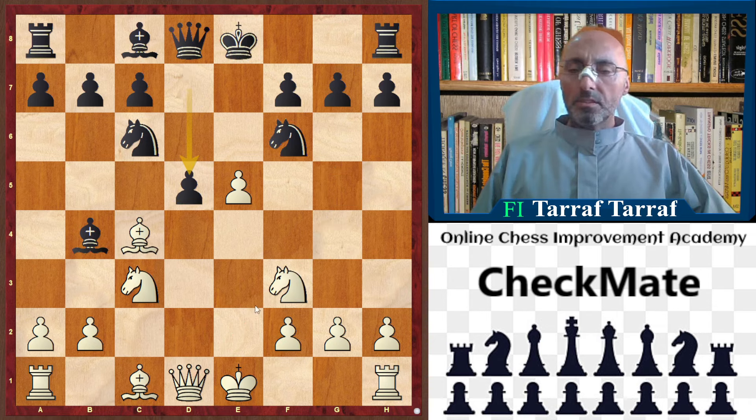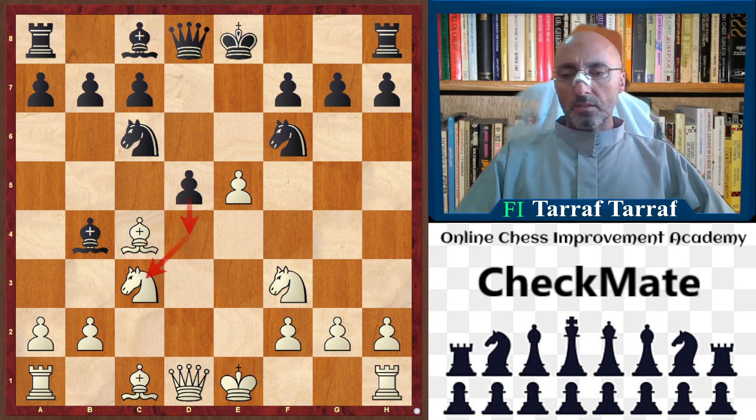So, back to the game. In the game, black played d5. This is considered a mandatory way of playing, because d5 blocks the bishop on c4 and also threatens to play d4, attacking the c3 knight.